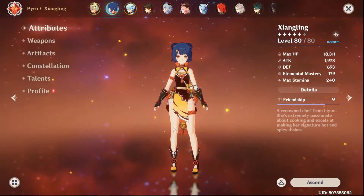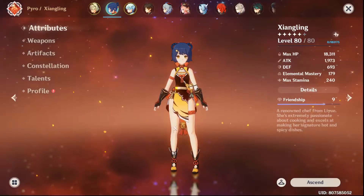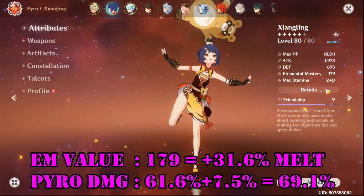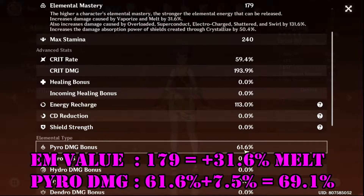For this test we will be using Xiangling. Her elemental mastery value is at 179, which translates to an increase in damage to melt by 31.6%. Her final pyro damage bonus will be 61.6%, which is the base plus the 7.5% bonus from the 4-piece Freedom-Sworn set, equaling 69.1%.